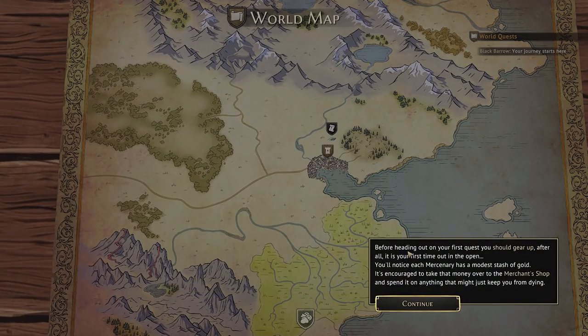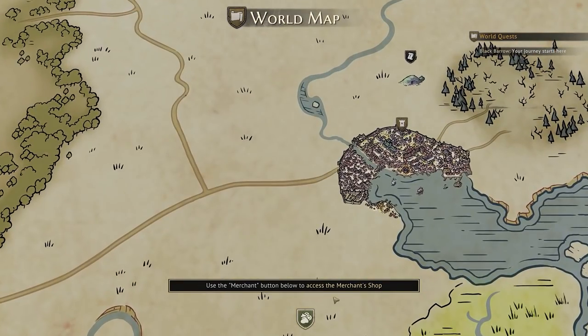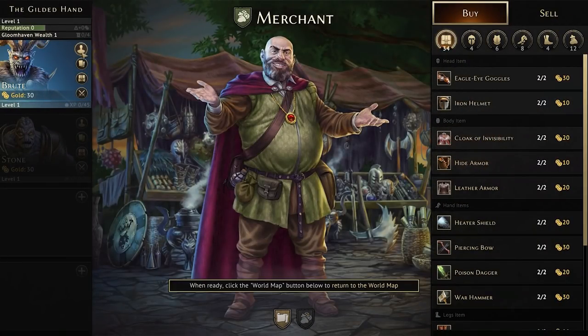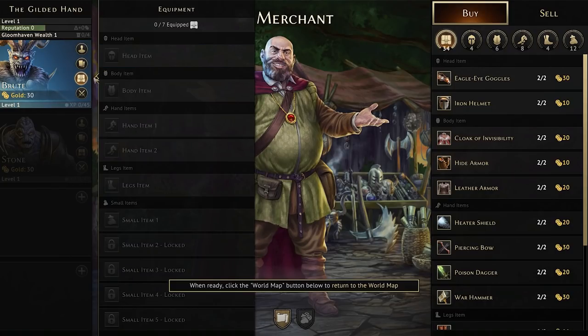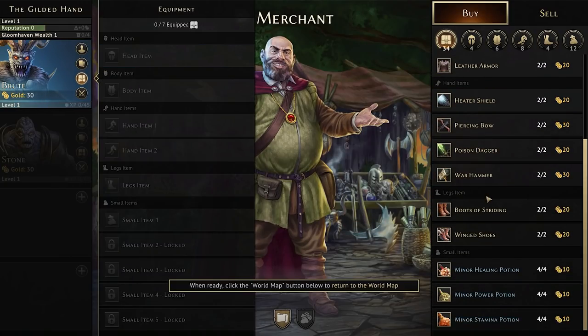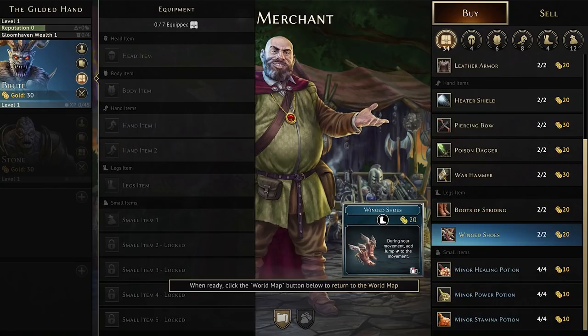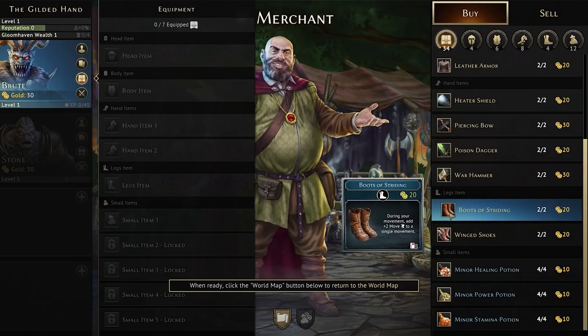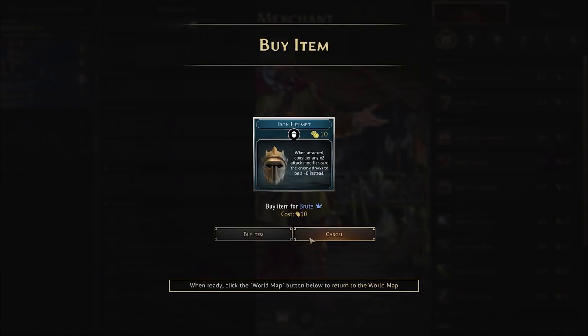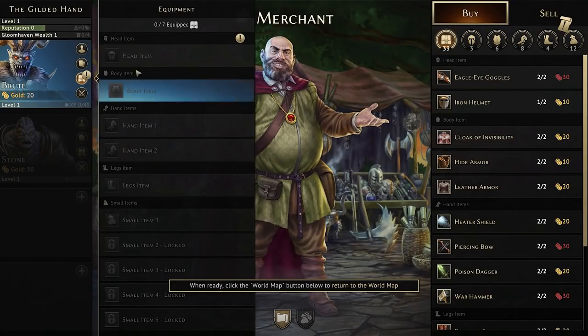Before heading out on your first quest, you should gear up. We all begin with a bit of gold. They've got 30 gold, and each character has their own stash. Here's the inventory — I've got only 30 gold. I could jump to boots of striding for 20 gold, or I could take a helmet. When attacked, consider any minus attack modifier card the enemy draws to be a zero instead. I like that — that'll make a lot more sense later on.